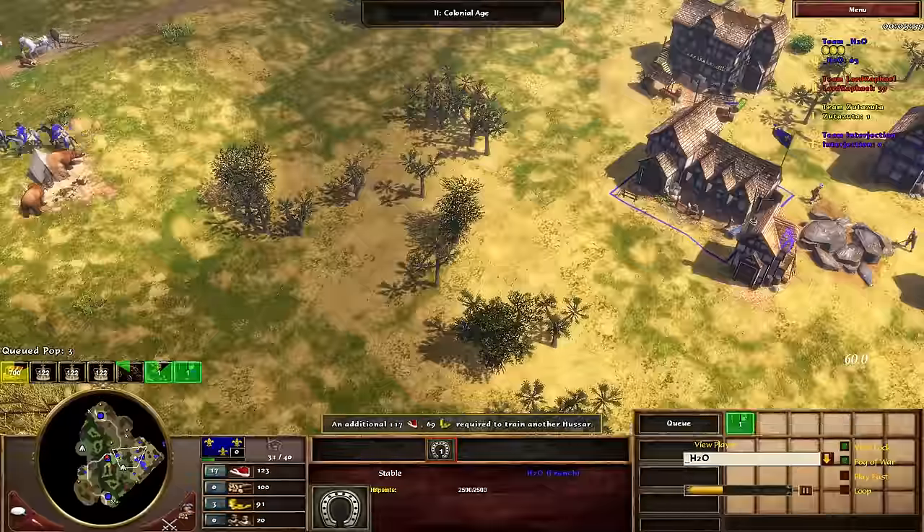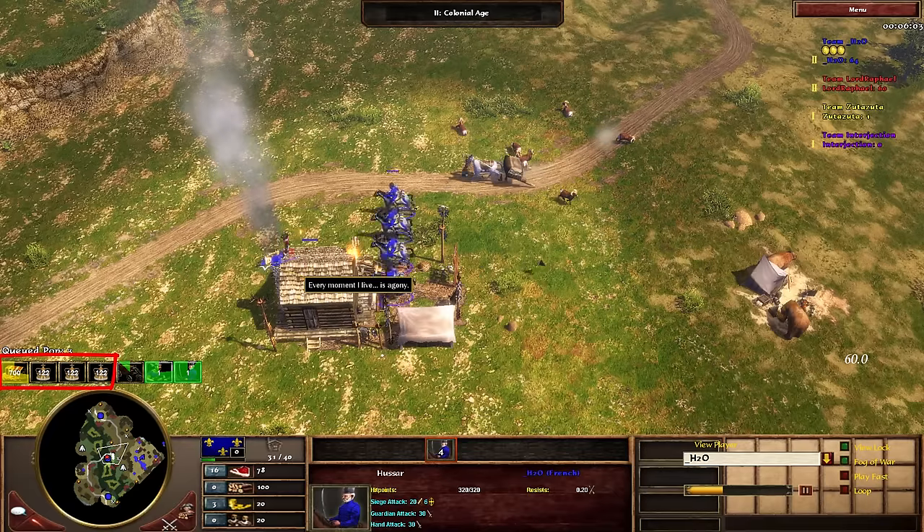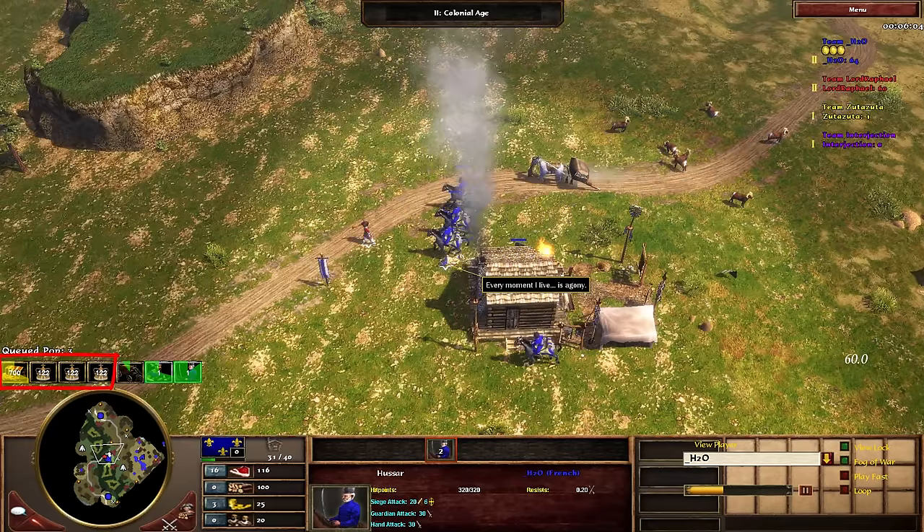No matter which resource you pick, trading posts always provide a fixed amount of it, so they are a great way to get a hold of those slower gathering resources that take settlers longer to collect.